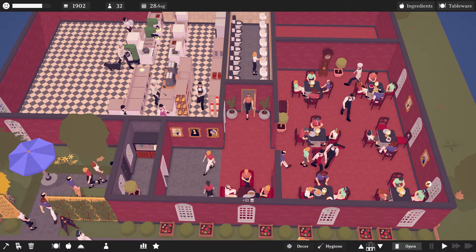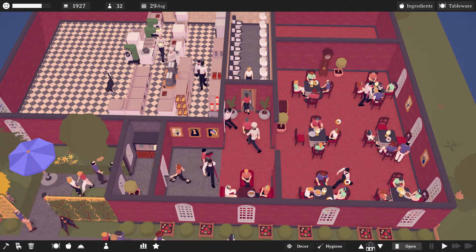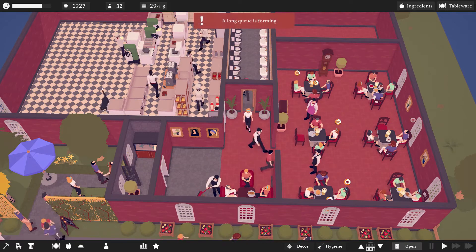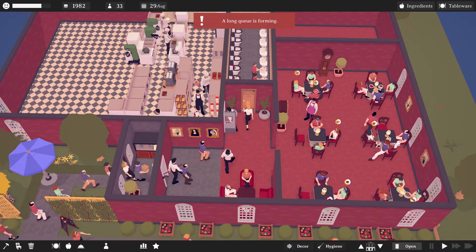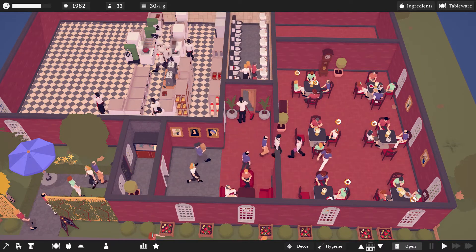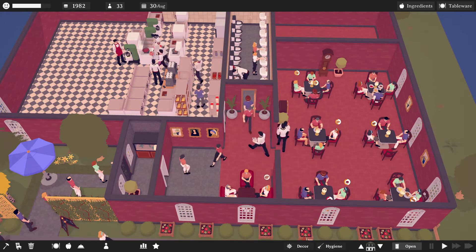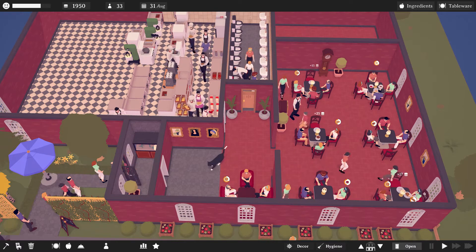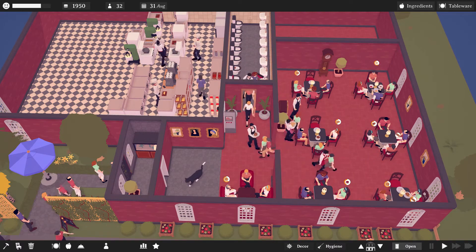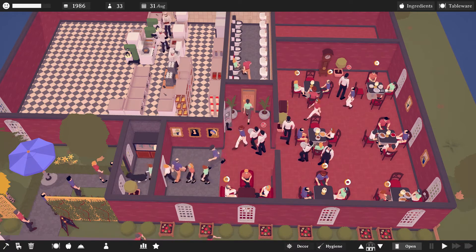One of the changes I noticed is that you cannot tweak your chef — you can give him a different colored outfit, but that's it. So you can't tell him just to cook. Once in a while, a chef will take a meal out into the restaurant. I suppose that's okay — depending on the class of restaurant, the chef comes out: how did you like the meal, did you enjoy everything, are you being treated well?